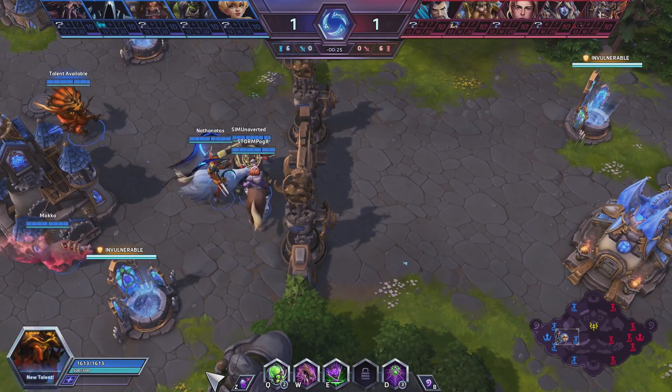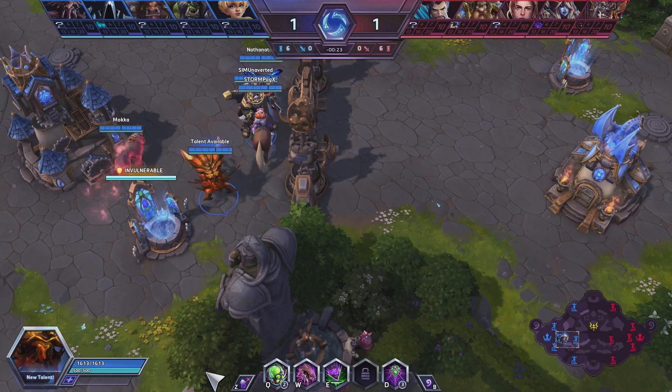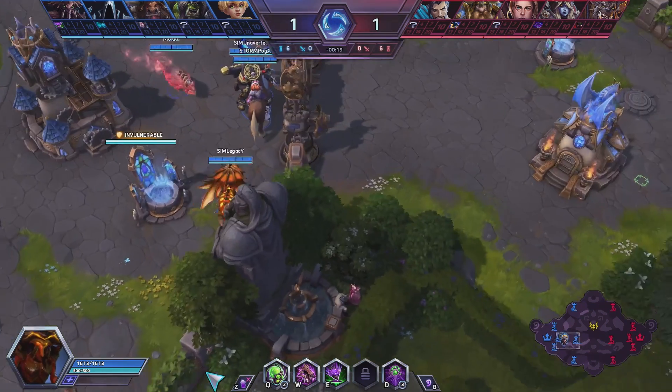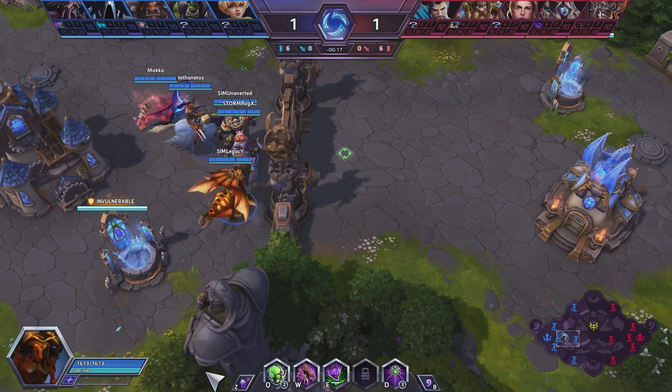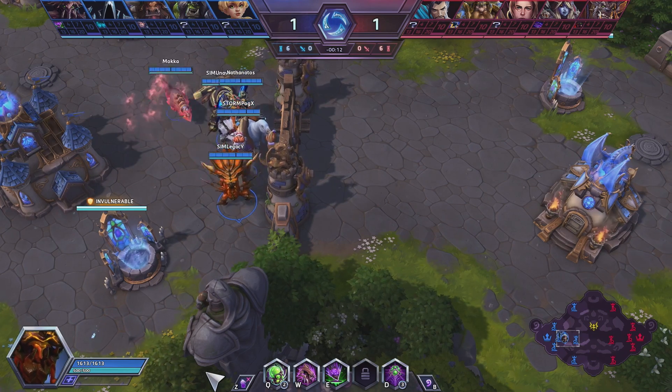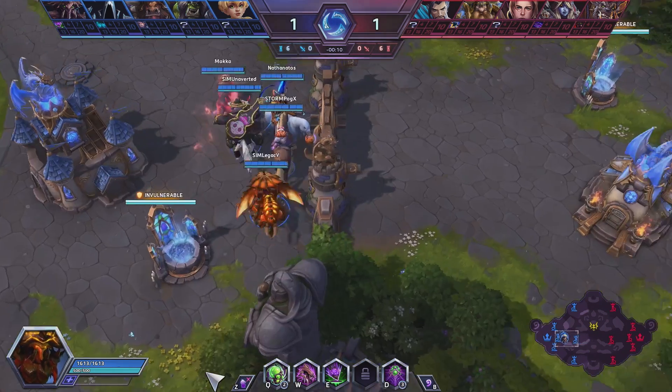Welcome to Heroes Hearth. This is Kyle Ferguson. Today I'm sitting down with Legacy's Zagara. This is from Storm Division Pre-Workout Power versus Wild Heart Omega, Game 3 and a last pick Zagara. Thanks for joining me, Legacy. Thanks for having me. Excited to walk through this game.